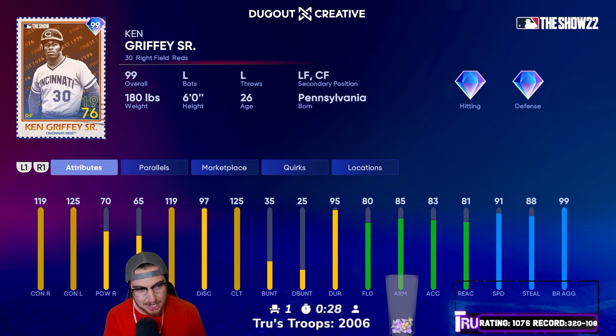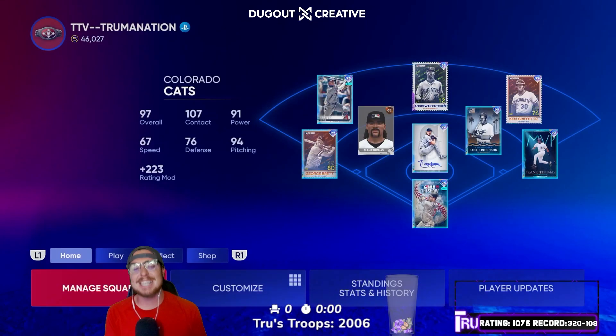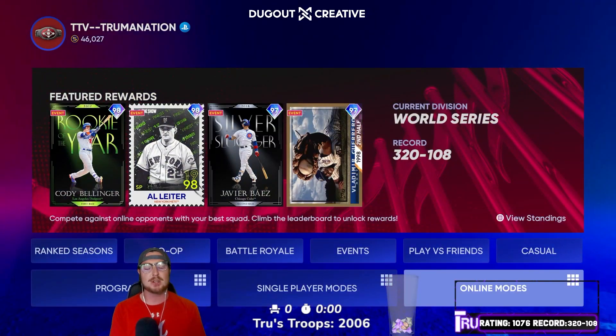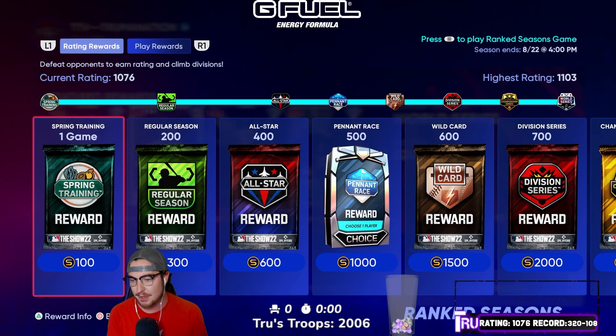The contact is very good attribute-wise here — 119, 125, not a whole lot of pops: 70 and 65 with 119 vision. One thing you can guarantee about a Griffey Sr. card is good defense and good speed as well. He's got 80 fielding, 85 arm, 83 accuracy, and 81 reaction to go along with 91 speed, 88 stealing, and 99 base runner aggressiveness. We got Griffey in the leadoff spot. We are going to jump into a legend-ranked Seasons game. We're sitting at a 1076 rating. I've been up to 1103. We've faced some top 50 goons and lost. We've got to get that rating back up, man. Let's jump in.